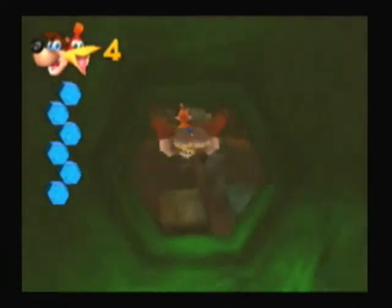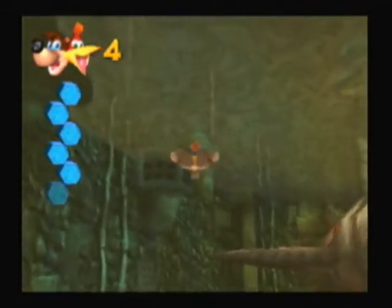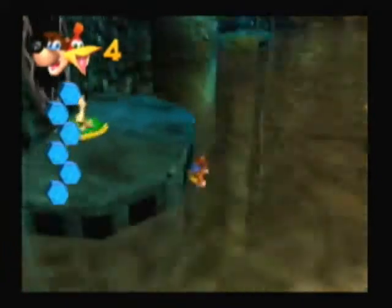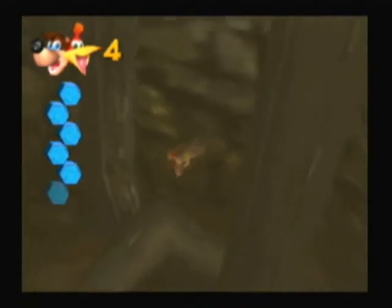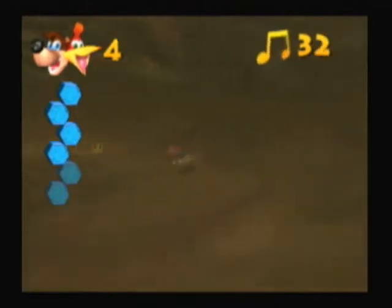There are still a few things to do before we do anything about Clanker. On second thought, we need to free Clanker. Now this is where you're going to need to really watch what you do. We need to dive down here where his chain is, right down into the pit where the music becomes freaky. I used to mute my TV volume when I was younger when I came down here because the music scared me. And down here there's going to be a giant key attached to an anvil - random, I know, but it's here.